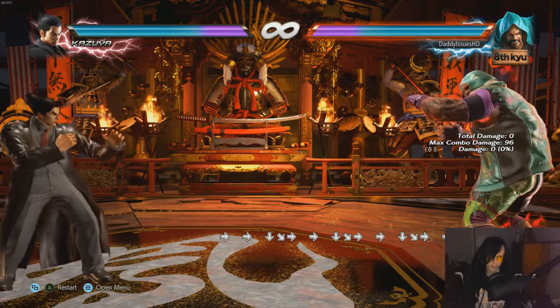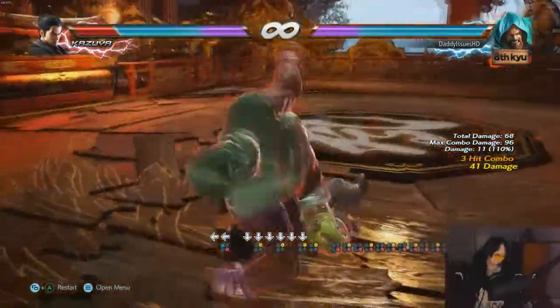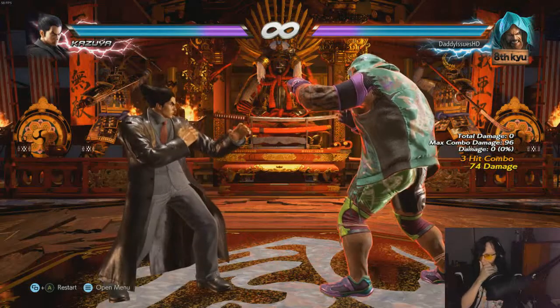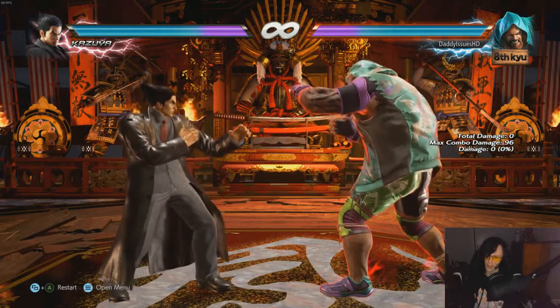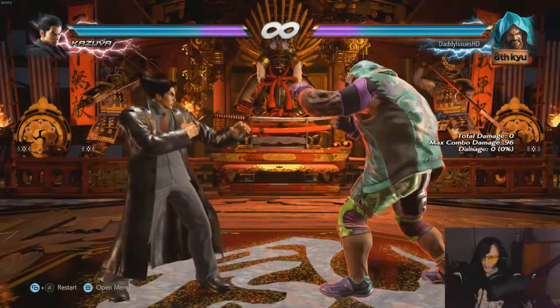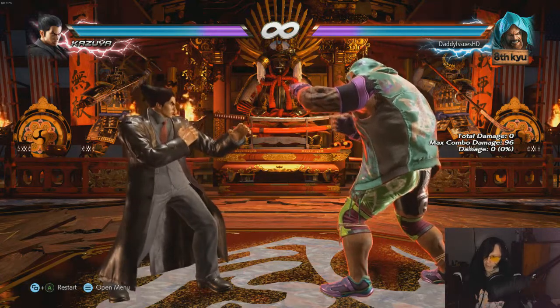Forward 1+4 will do a dive tackle — it's a mid. You can also hit opponents as they get back up and catch them with it, then go into the ultimate tackle. It's crazy how much of a beast this character is. If he hits you wrong twice, you're basically dead — it's such a brute display of strength.